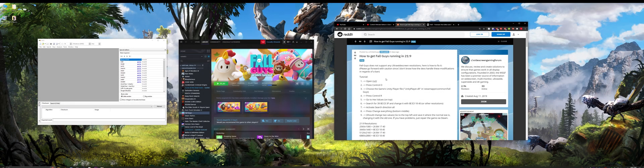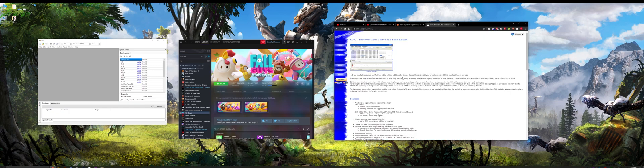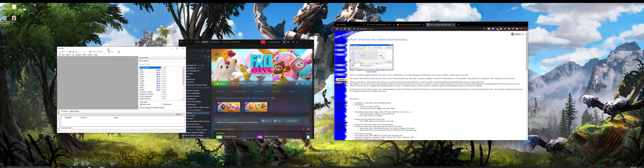Thank you so much to Uncle Jeff for making this guide — it makes things a whole lot easier. The first thing you need to do is go and download a hex editing program. I prefer HxD, which I'm going to give you a link to. You download that and open the program.